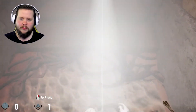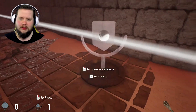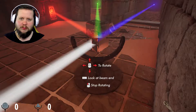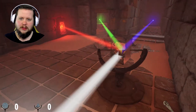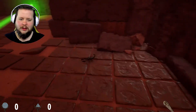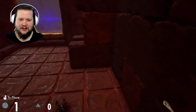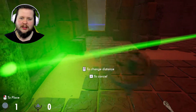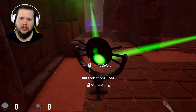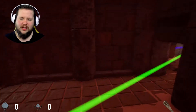When you die, you don't lose the stuff you picked up — I didn't know that. Let's put that there and just aim the red. There we go. Oh, we got a scorpion. So I'm assuming I need a reflector so I can shine it down here at the green receiver, that is.